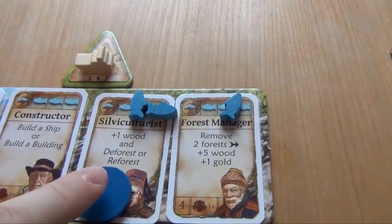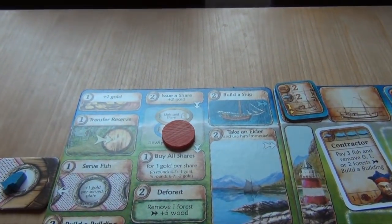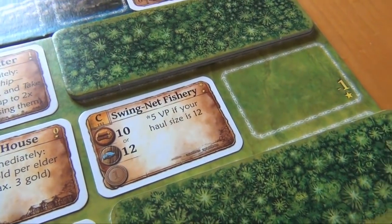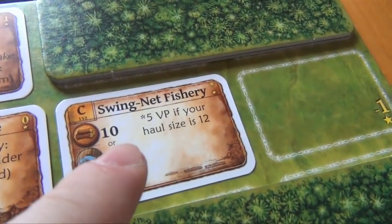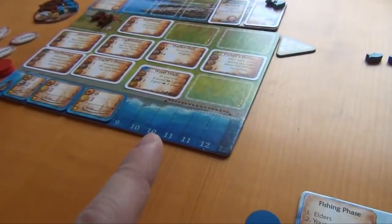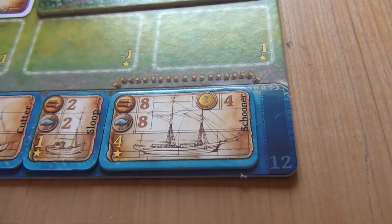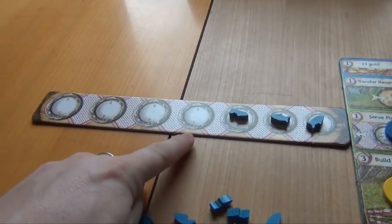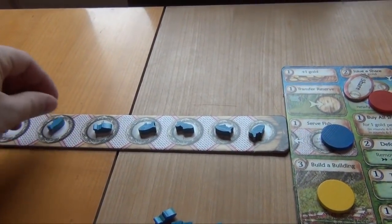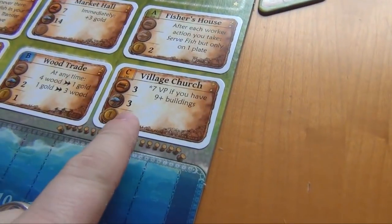Blue uses his sylviculturist, activating him with one fish — he gets one wood, and decides to deforest for a total of six wood. Red decides to issue a share to get two gold. Yellow decides to build a building — the swing net fishery, costing either ten wood or twelve fish; he decides to pay ten wood. It gives him five points at the end of the game if his hall size is twelve by then — it isn't yet, but he hopes the red player has better things to do than buy those two remaining ships. The blue player needs money, so he decides to serve fish — filling three plates with a total of eleven fish, receiving three gold.